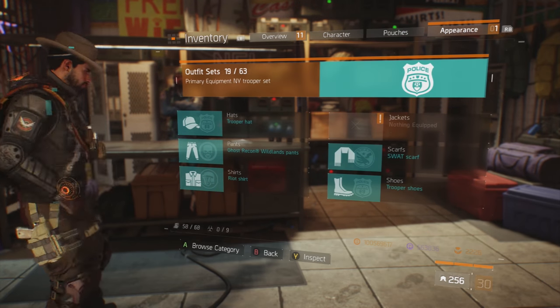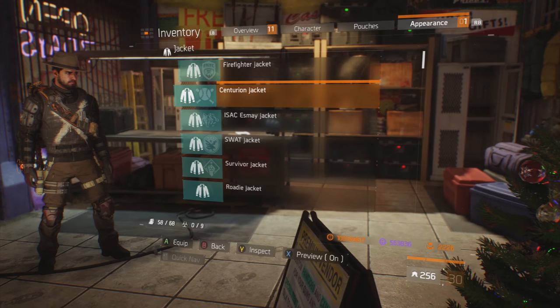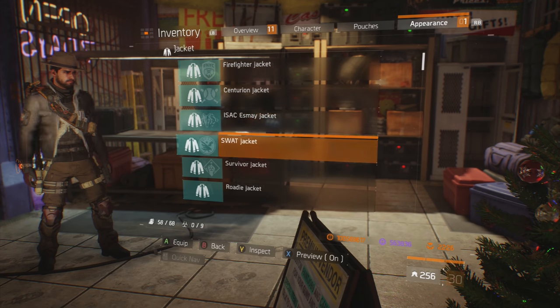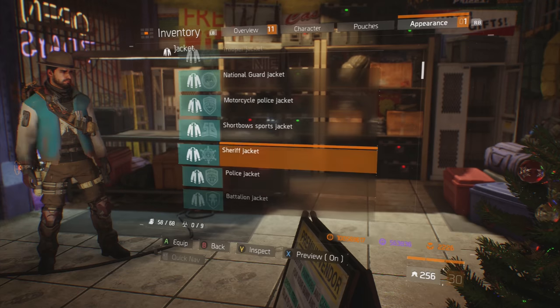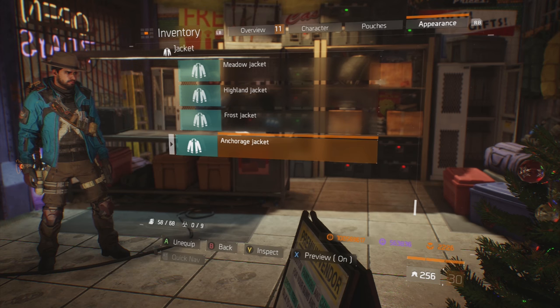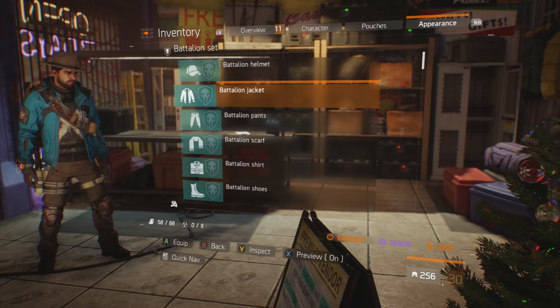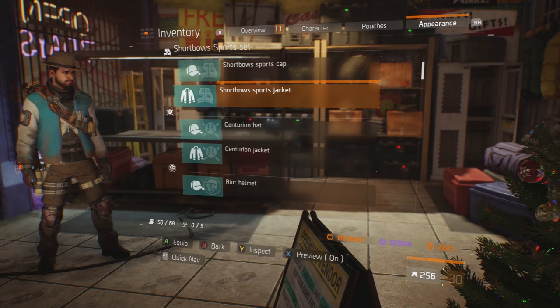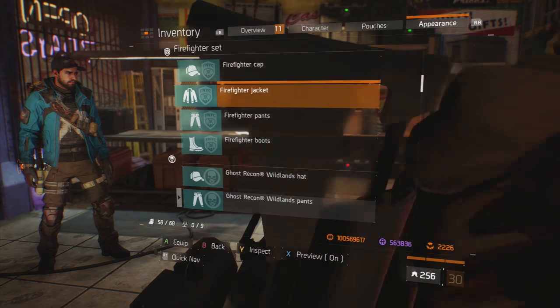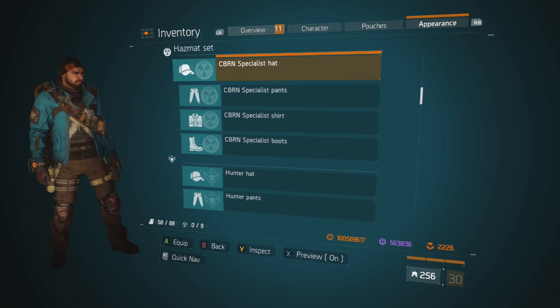So go ahead, hit your appearance, and we're gonna go ahead and put on some... let's go ahead and check out the jacket. For the jacket, I'm gonna go ahead and skip down and put on the Anchorage jacket just for now. We'll see what it kind of looks like with the orange pants and orange top. Because if you've been playing this since the beginning, you probably already have this set, which is the CBRN set — basically just orange pants and orange top.